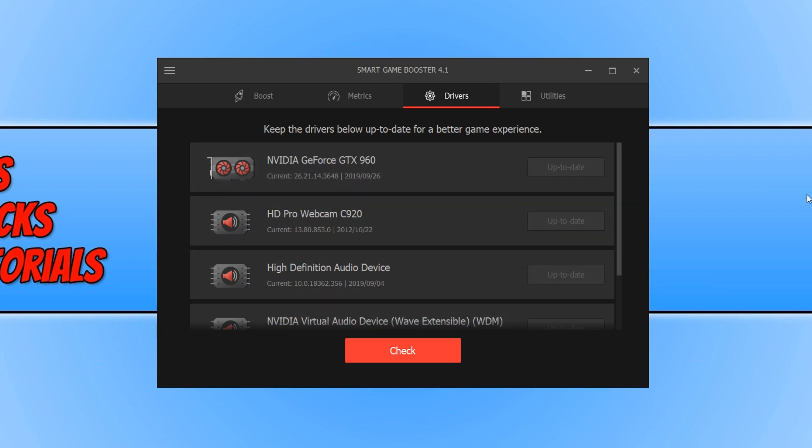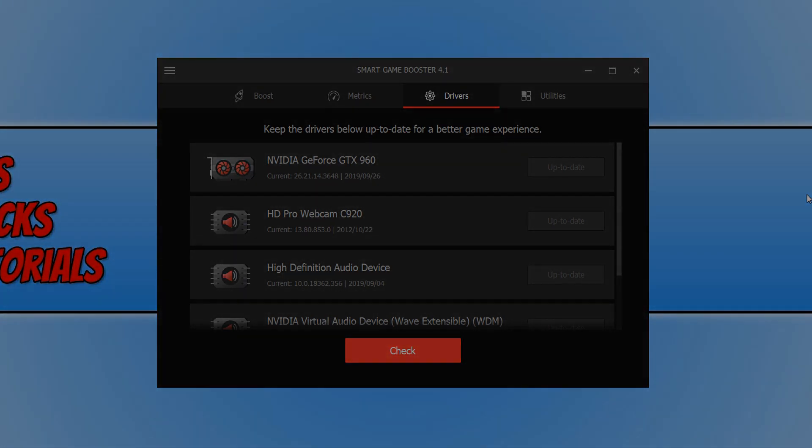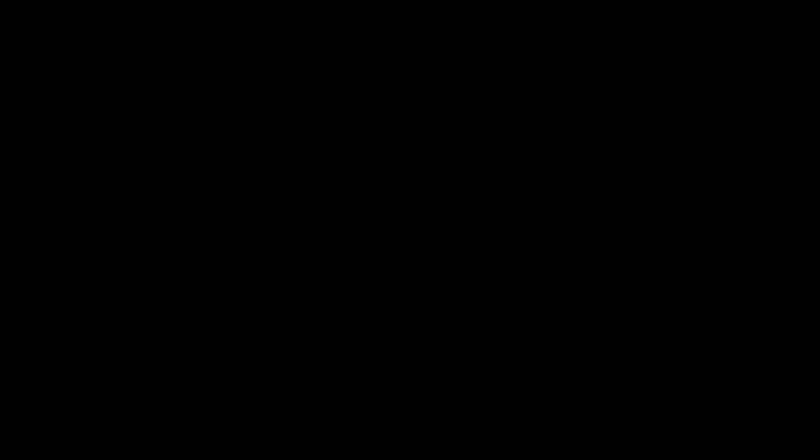If you are really struggling, the last thing you can do is disable your audio in game. A lot of people say disabling audio does help with frames per second, while others say it doesn't work — I'll leave that to you to decide. I hope this tutorial has helped. If it has, hit the Like button and subscribe for more Computer Sluggish tutorials. Don't forget to check out my social channels.